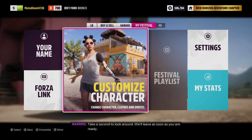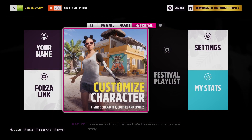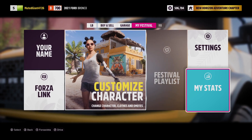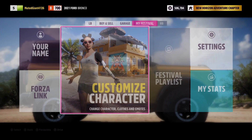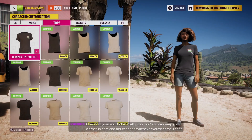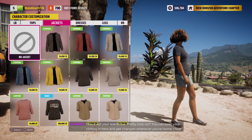Take a second to look around. We'll leave as soon as you are ready. Check out your wardrobe. Pretty cool, no? You can keep your clothes in here and get changed whenever you're home.